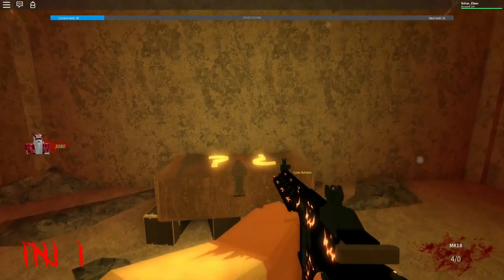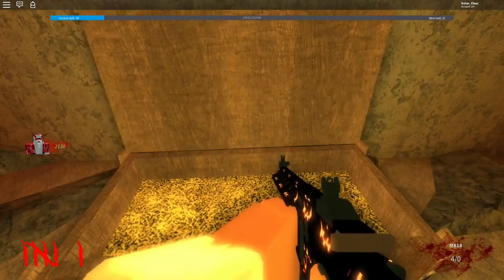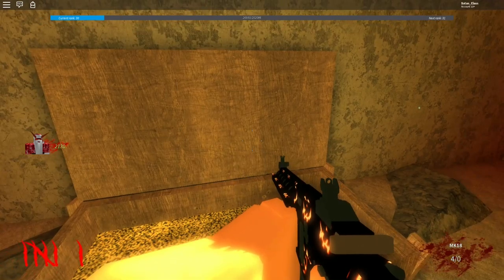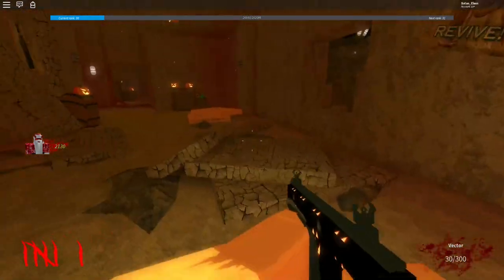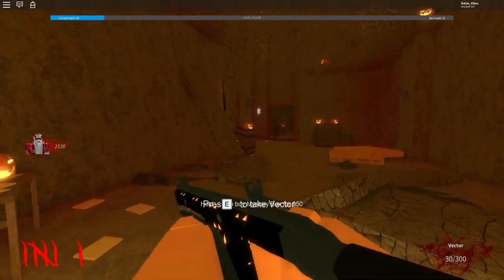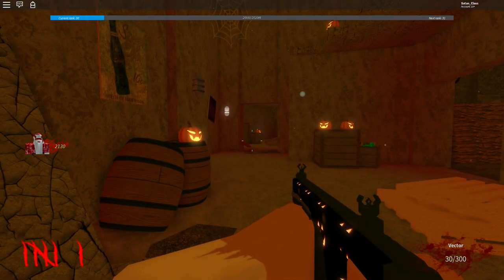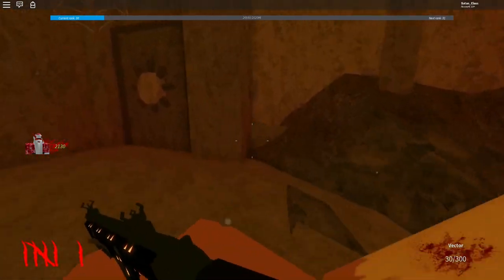The next step is to hit the box until you get a Ray Gun. This step is really based on RNG and may take you a long time. For the sake of moving forward, I'm going to show you where the pumpkins are next — pardon my grammar, sorry about that.